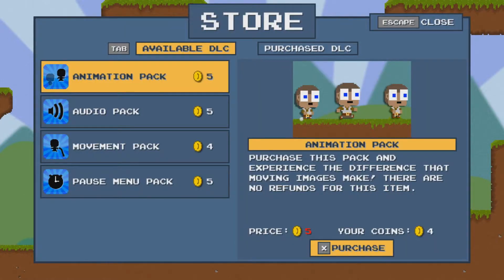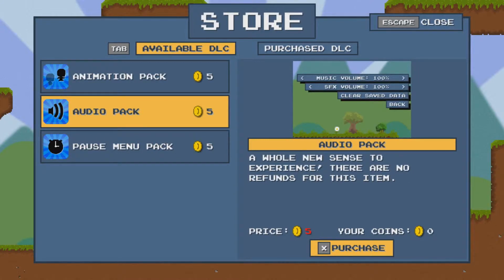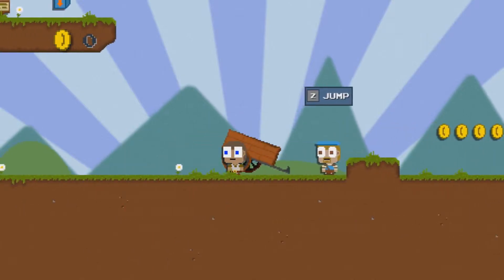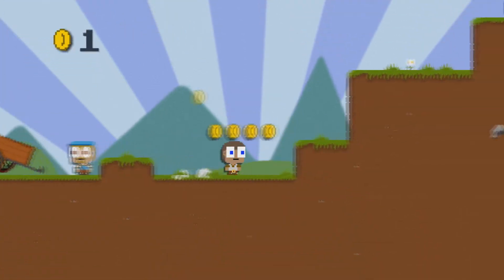Okay. So I have four coins. I need the movement pack. Escape. Can I jump? Z to jump. Pretty freaky controls so far.